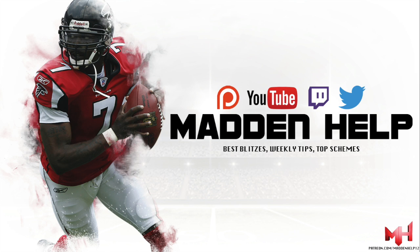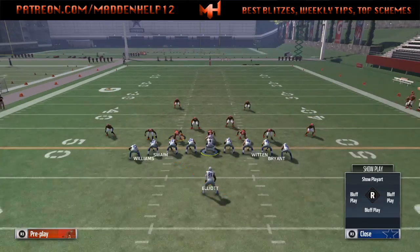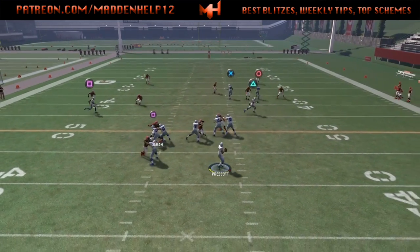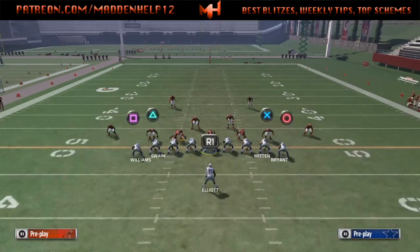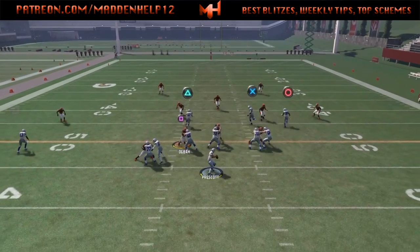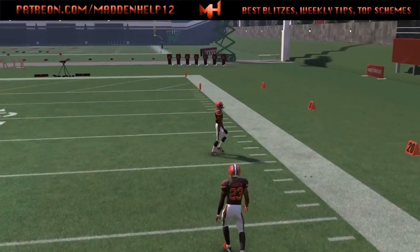What's up guys, we're back again with the Jumbo Heavy. In this video we're going over the PA Counter Waggle — one of my favorite plays out of the Jumbo Heavy. The first setup, especially to beat Cover Two or any zone, is to streak the tight end on the same side as that deep corner route, block the running back, put the outside receiver on a slant, motion him out, and against Cover Two that deep corner is going to get wide open.